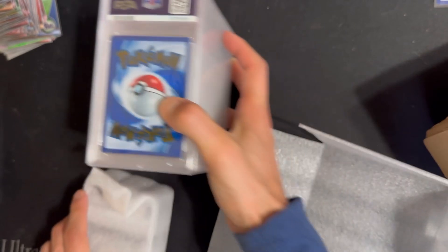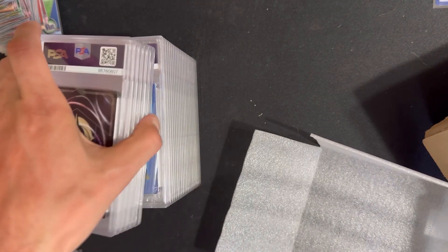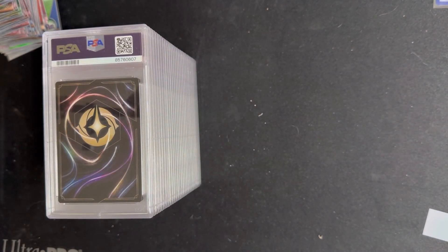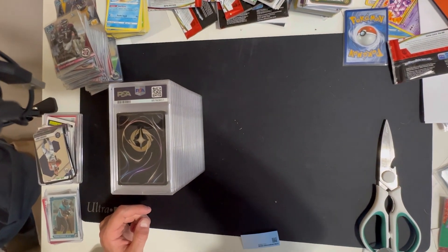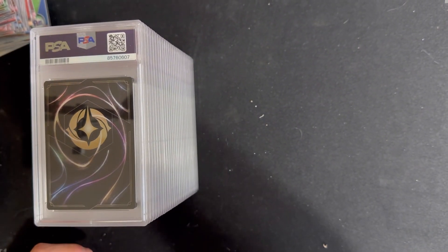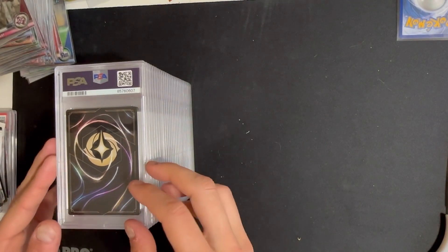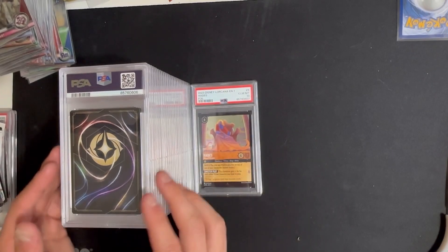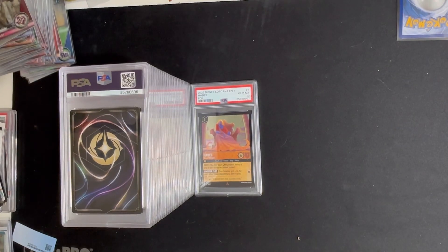I already know what that card is just by looking at the back. We got our stack over here, let me zoom out just a little bit. Here we go — Lorcana Hades foil, PSA 10.